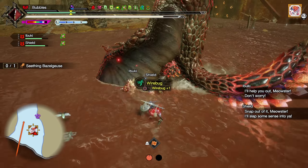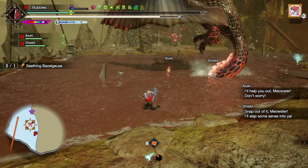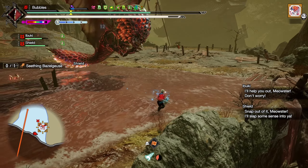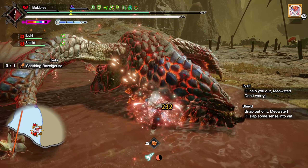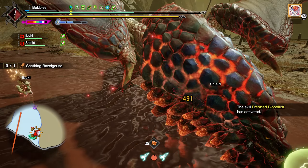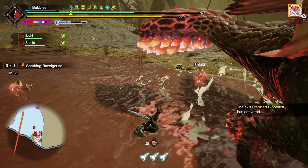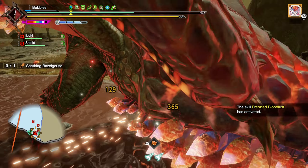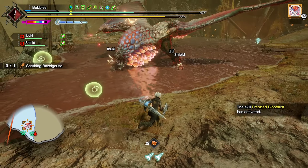Of course I'm stunned in a knockdown, but it is what it is. Get down here, do your stomp — we can do some Perfect Rush off this. There we go, some good damage. He's roaring — get some hits in. Easy stuff. He's still out of gas; I should have just been staying on him.